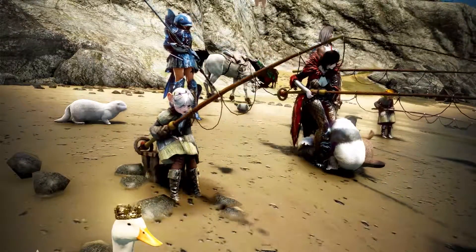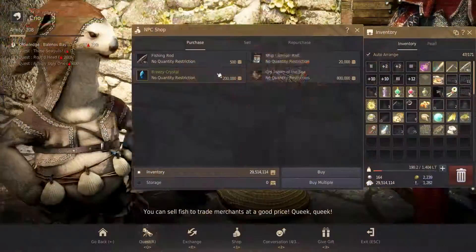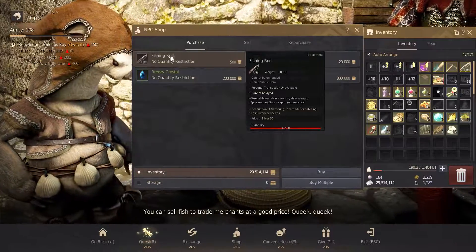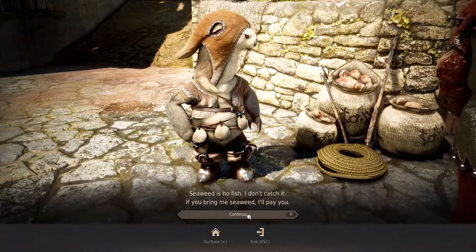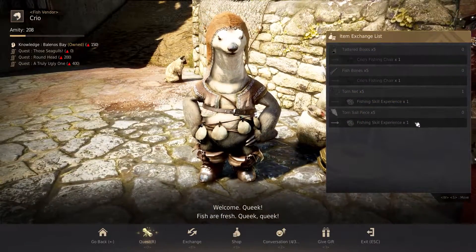As you level up, your choices of rods increase and you unlock special lures. Heading over to Krio in Velia will allow you to buy your first fishing rod and get you started. He also has fishing quests you can do to earn fish paste to increase fishing level, and you can exchange your trash items for rewards there.